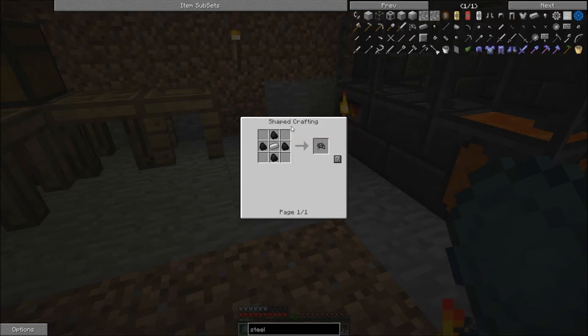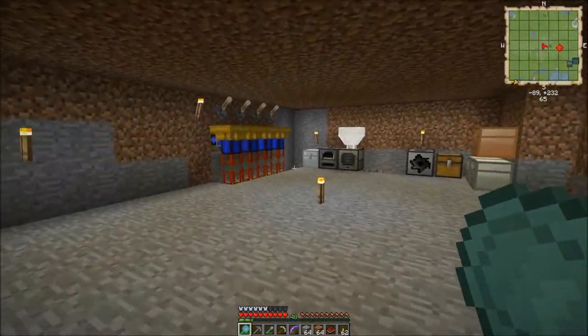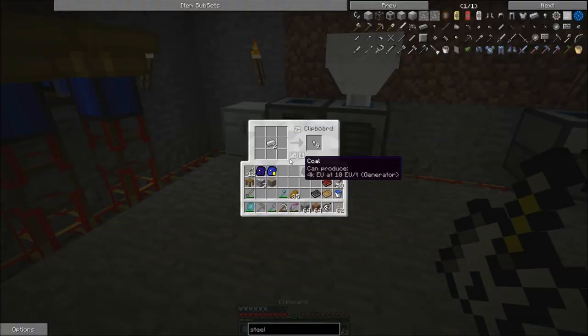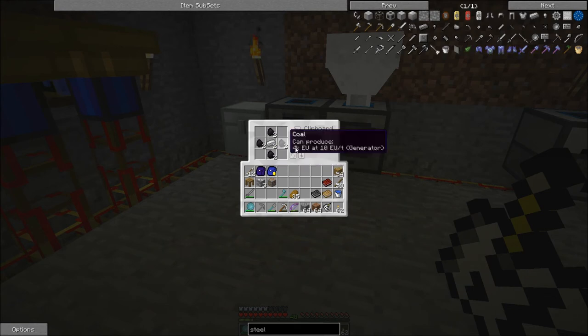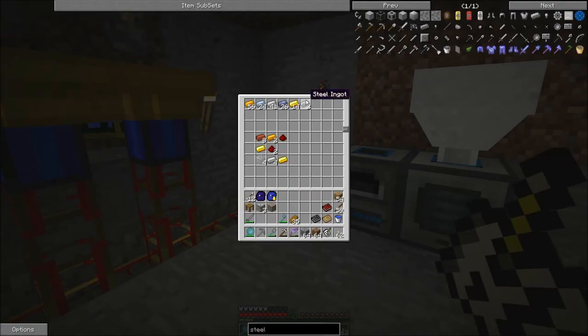Now, how do we make steel dust? An iron ingot surrounded by coal — nice. We can definitely pull that off at this stage of the game. I'm going to grab some coal and some iron and I'll be right back. Okay, I am back. I've got my iron ingots and some coal — I'm about out of coal but I've got enough for this. Let's make two steel dusts and drop that into our powered furnace here. Hopefully we've got enough juice left in that buffer to smelt us out some steel ingots.